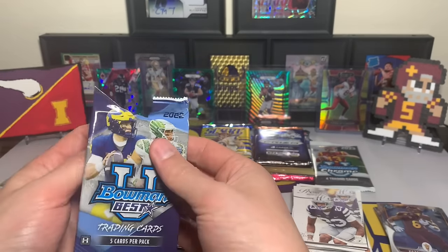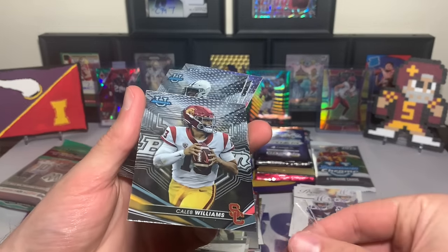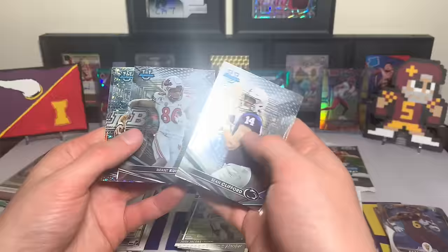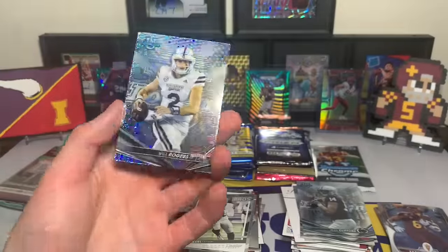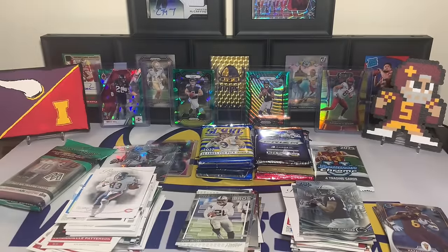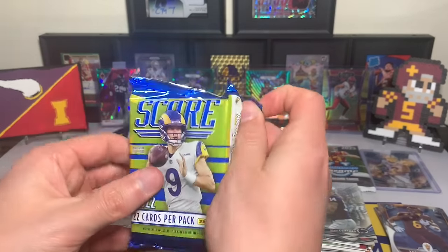Bowman Best hobby — can we get lucky? Caleb Williams right on the front — I like that. Most likely going to be a Bear unless he holds out or they somehow trade him. Let's get that one in a sleeve. Sean Clifford, Brant... I don't know who that is. Will Rogers — look at that, sparkly — and a Kool-Aid McKinstry. That Will Rogers is numbered out of 299 — 233 out of 299. That's our first numbered card of this opening. Not even a hit, but our first numbered card. These videos are risky but fun — you can open a wide variety of product.